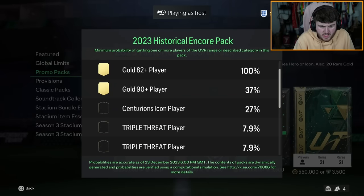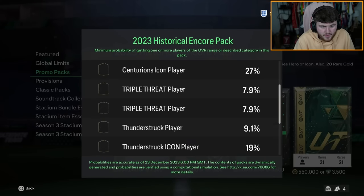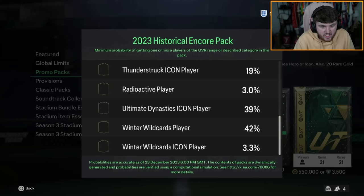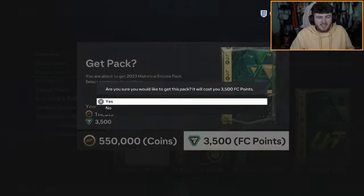What actually are the odds of these? You've got a 27% chance of a Centurion icon, 7.9% chance of a Triple Threat, 19% chance of a Thunderstruck icon, 39% chance of an Ultimate Dynasty icon, 42% chance of a Winter Wildcard player, and a 3.3% chance of a Winter Wildcard icon. I feel like that 42% chance is a bit of a lie.